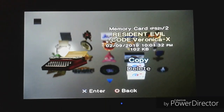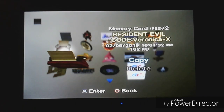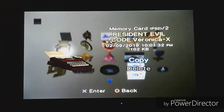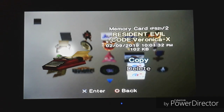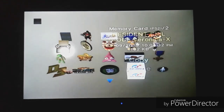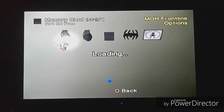This one is Resident Evil Code Veronica X — I don't think I showed this one last time, considering it was saved in February 2019. It's just the typewriter from the game. That's fine — everyone loves the typewriter in Resident Evil. Maybe not everyone, but who cares. And then here's the other memory card with a bunch of stuff on it, so let's just let all of it load first.